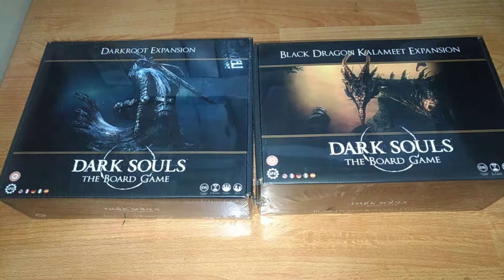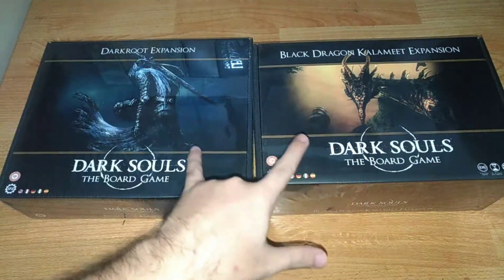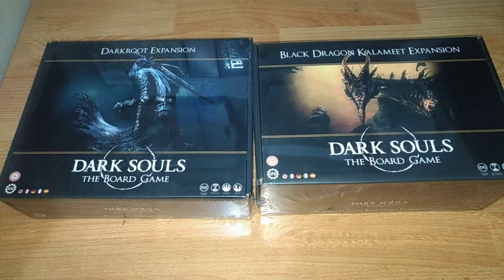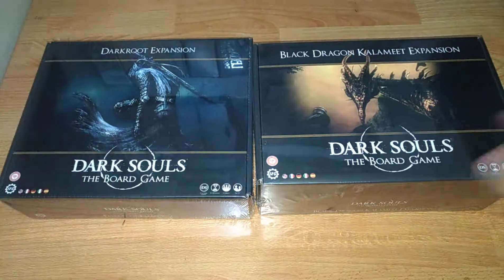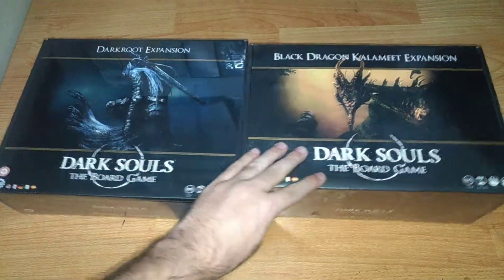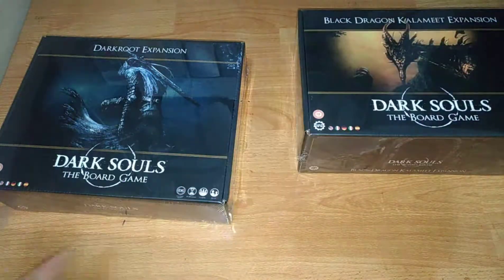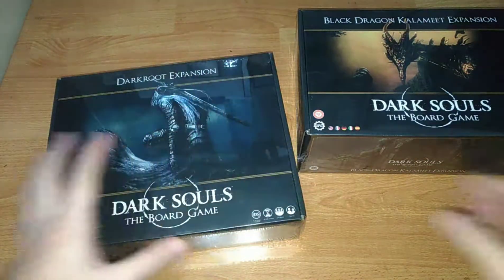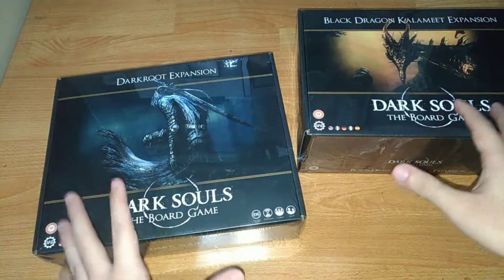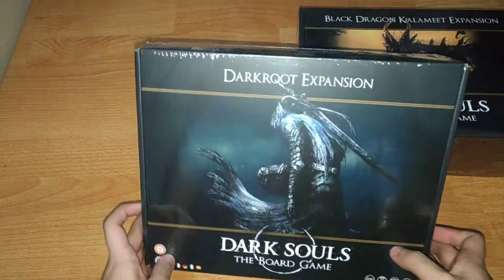Ladies and gentlemen, we are back. This time we have expansions for Dark Souls the board game — one of our most anticipated boxes from last year that just arrived in the first week of January. We have the Darkroot expansion and the Black Dragon Calamite expansion. We are a backer of Dark Souls the board game and still waiting for the stretch goals to arrive, but for now we'll make do with these two expansions.